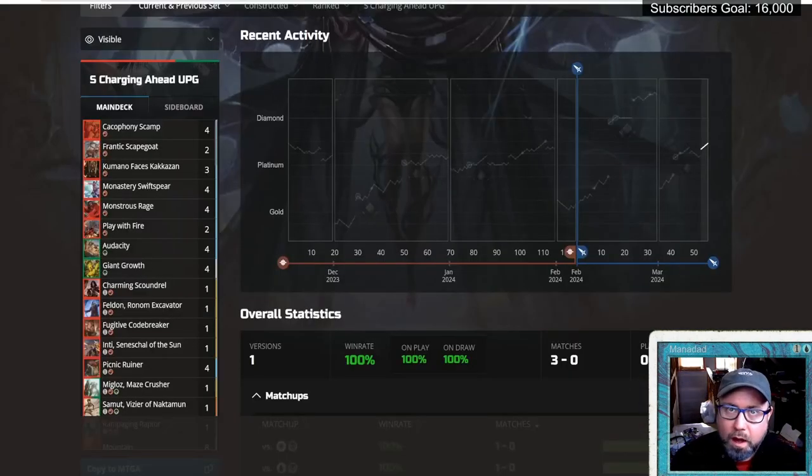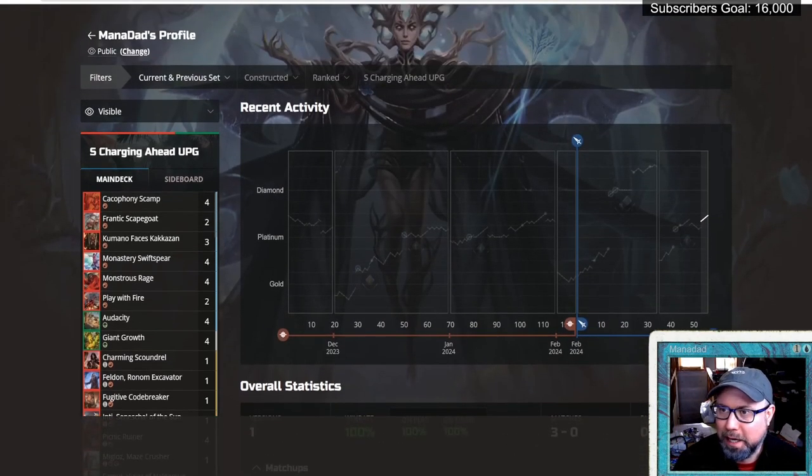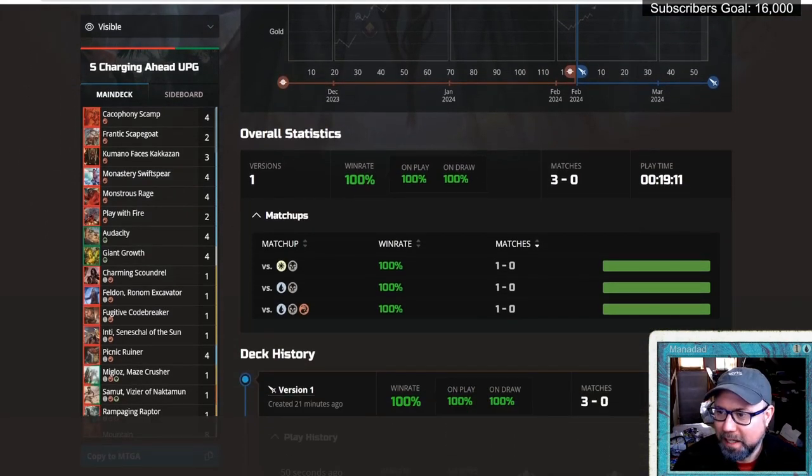Let's check out the stats. Three games, 20 minutes, no hanky-panky - the three games you saw are the three games I played. This deck had a 100% win rate in Platinum rank. That's better than even I expected. I hope you enjoyed this and that it helps you craft something good. If you like budget decks, I try to do one every one or two weeks - a standard budget deck or a budget deck in another format. It's fun to play on Arena, so if you like that, hit subscribe and join us here at the Mana Dad channel. Thanks for watching - Magic is a game so fun, even dads can enjoy it. Adios! Check out some other budget decks I'll link over there.